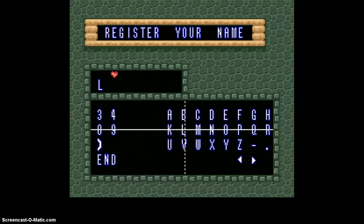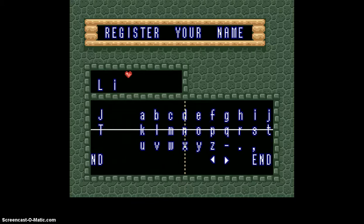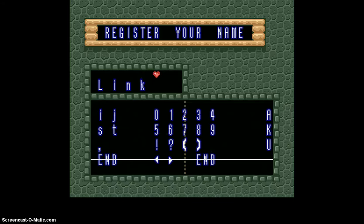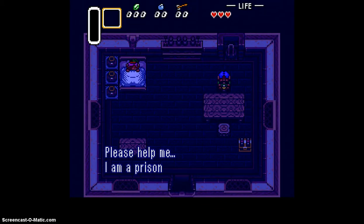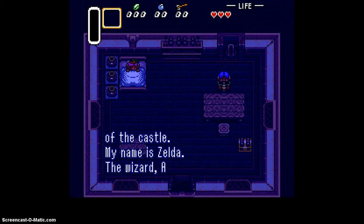Let's start by naming our guy Link again. The file select is like that — these keys are all sweaty for some reason. But it's an adjustment. I kind of want to get through this, so yeah, we're just going through this again.